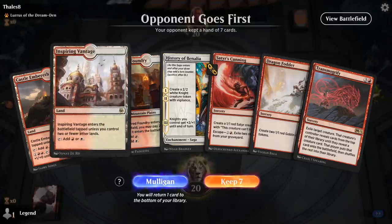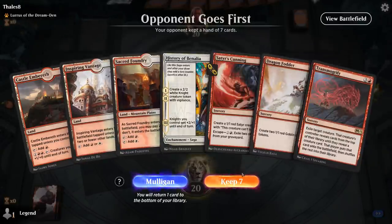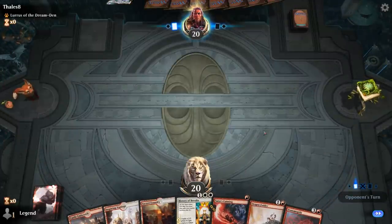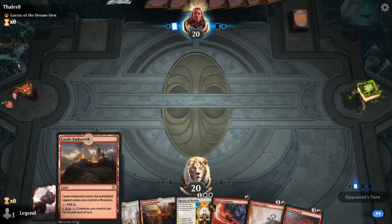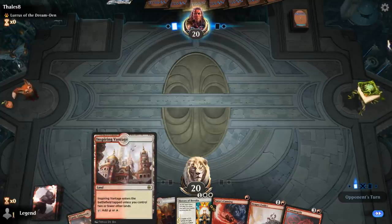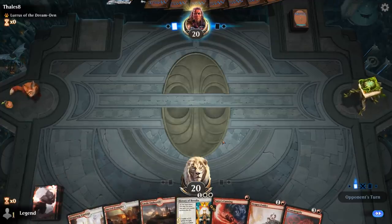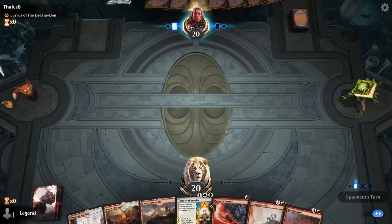We're on the draw with a nice curve-out hand including Transmogrify, up against a Lurrus deck. Have to be careful with our castle that we don't play it after playing just Inspiring Vantage. Otherwise the plan is turn one Satyr's Cunning, turn two Dragon Fodder, turn three History of Benalia, hopefully turn four Transmogrify to find Elish Norn. Opponent is on black-red, so we might see a discard spell to take care of Transmogrify.